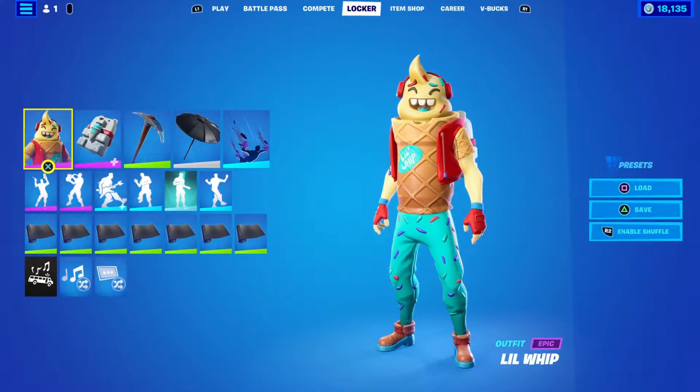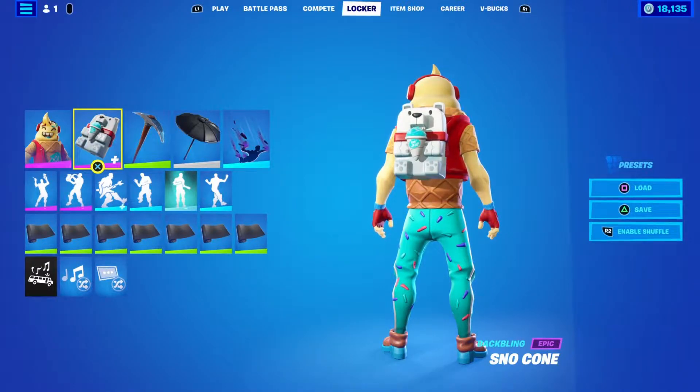Back in the video today we have the Little Whip skin. The skin is 1500 — you get the skin and the back bling that is reactive to damage to yourself, and we will show that off. I have nothing else to say, let's get into it.